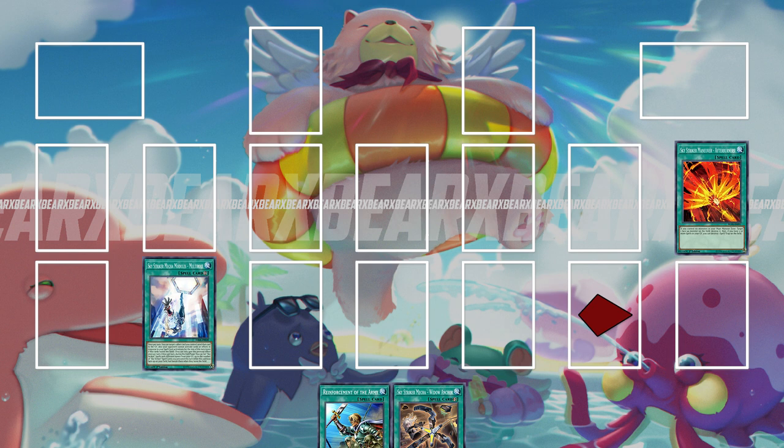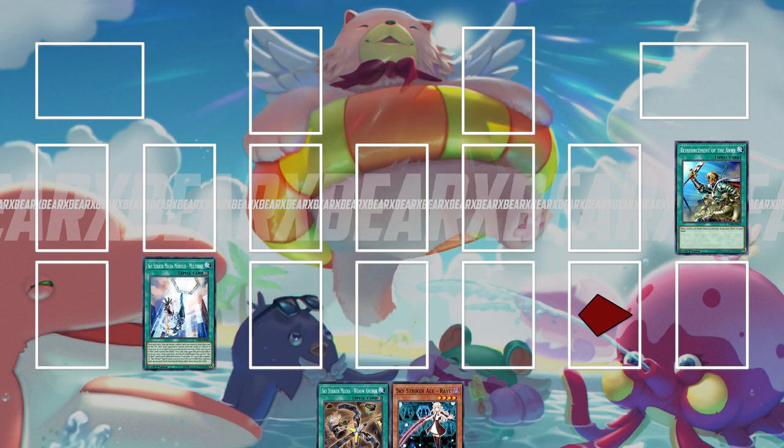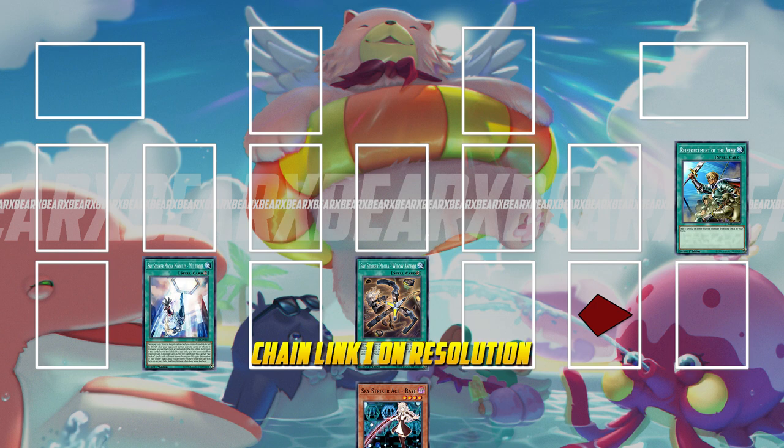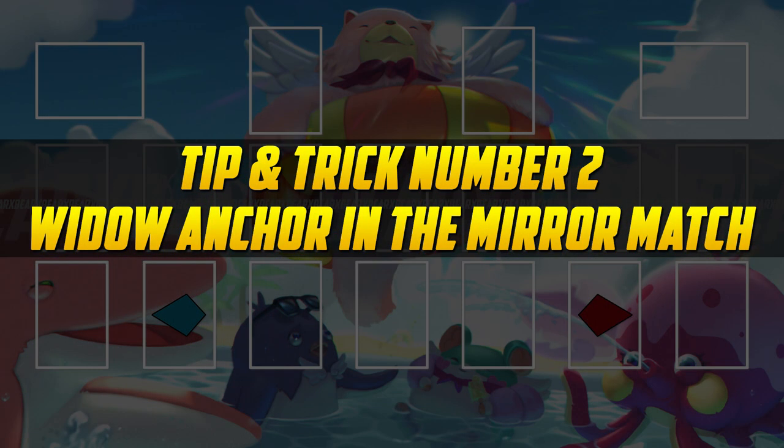However, you're still vulnerable to Droll here because at this point they'd be using it on the resolution and not in response to your spell card. Now you're going to activate Reinforcement of the Army to search out a Sky Striker Ace Raye, or Roze if you really want to. On resolution, since you are the turn player you have priority to activate any quick effects before your opponent, so you're going to use Widow Anchor on one of your opponent's monsters. At that point, since a spell card was activated, your opponent is no longer able to respond on that chain.